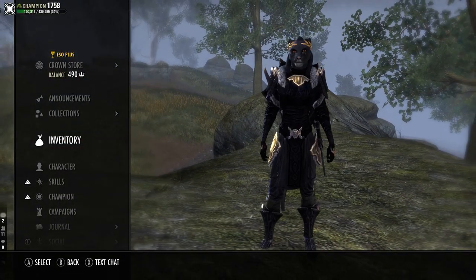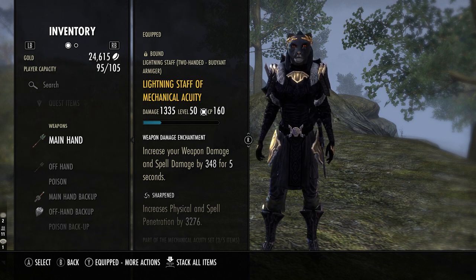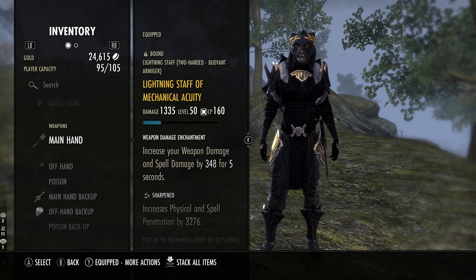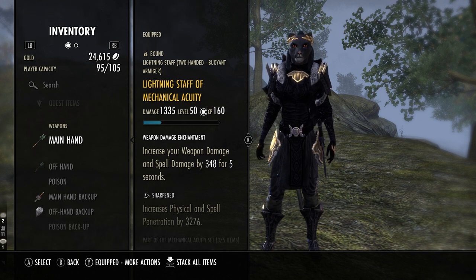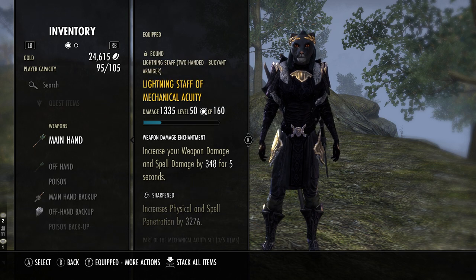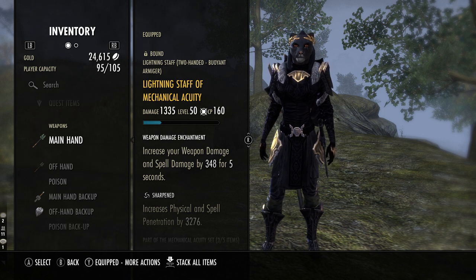First things first, our gear. We're going to basically be running five Mechanical Acuity on our front bar, five Pariah, and two Balorgh. Our lightning staff on the front bar is going to be in the Sharpened trait with the weapon and spell damage glyph — this increases your damage as much as possible, your pen gets increased with Sharpened, and the lightning staff buffs your AoE damage. So things like your Grave Robber synergy, Dawn Breaker, and Blast Bones are all going to be buffed by lightning staff.